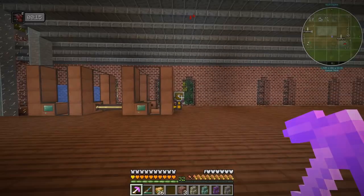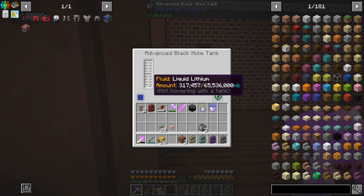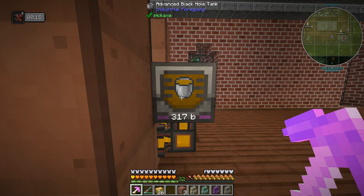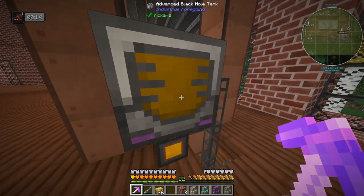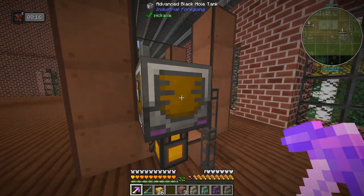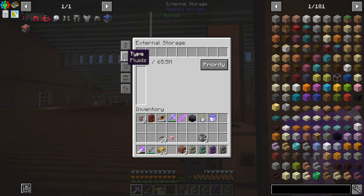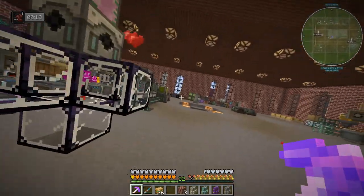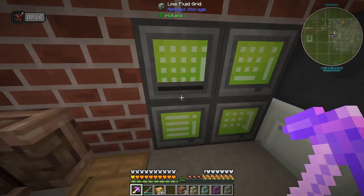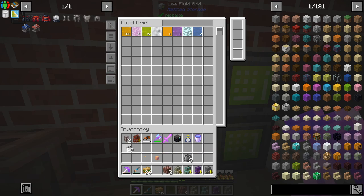Welcome back to another episode of Enigmaticus 6 Expert where today we've got 317 buckets of liquid lithium, so that's going pretty well. I did temporarily set up a couple of tanks here, and now we've got the advanced black hole tank which we probably should be using everywhere. I also hooked up the external storage, set it to fluid mode, and now we've got 326 buckets of liquid lithium.